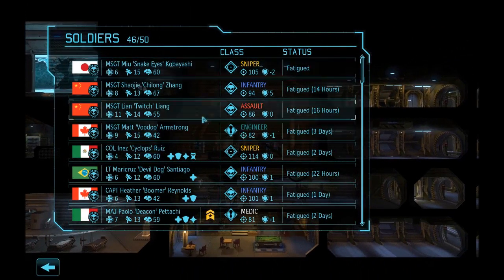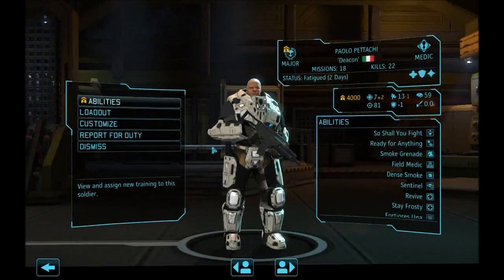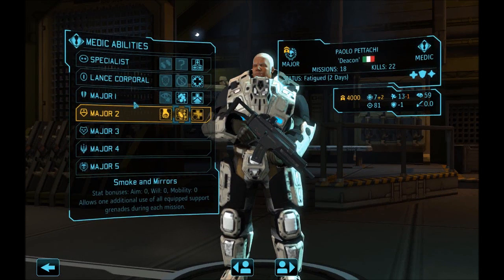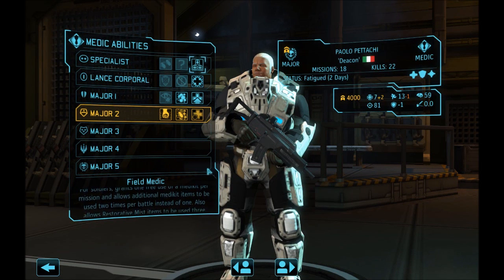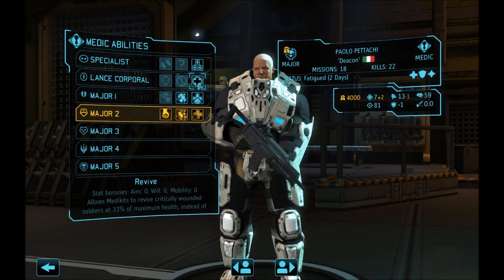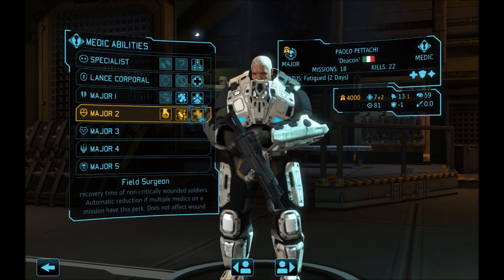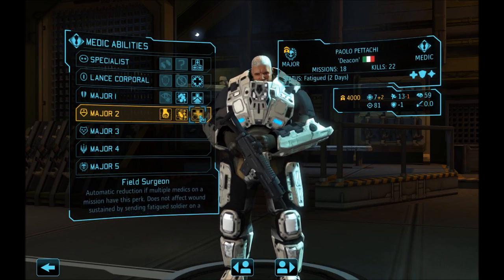What they're trying to do is not take away perks that you already have, but that's leading to some interesting side effects — this could be a complete redesign. These are not highlighted; these may all be double or locked down. Let's see — field medic, revive, smoke, and paramedic. Suppression, smoke and mirrors, field surgeon. Field surgeon has a 75% chance to reduce or eliminate recovery time of non-critically wounded soldiers, automatic reduction if multiple medics are on a mission.